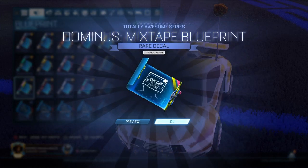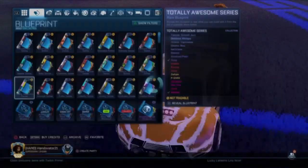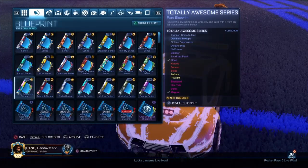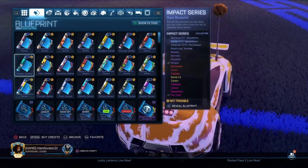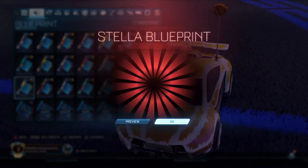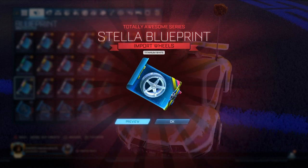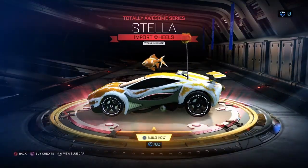Josh says he's got a few mystery decal blueprints. He was going to say something along the lines of getting a 5% discount at Woolies. Let's open — ooh! Titanium White Stella. Damn!